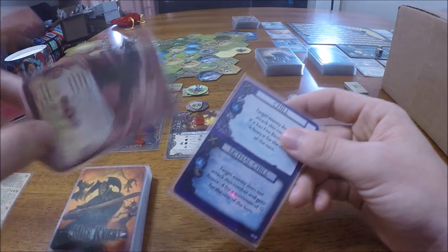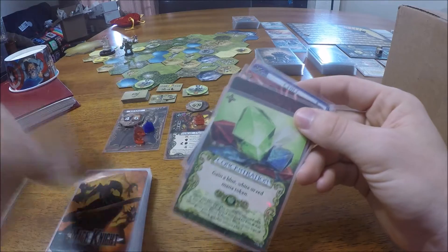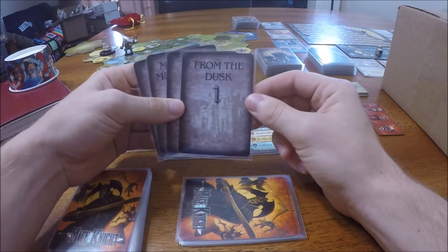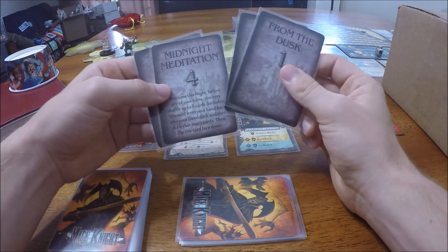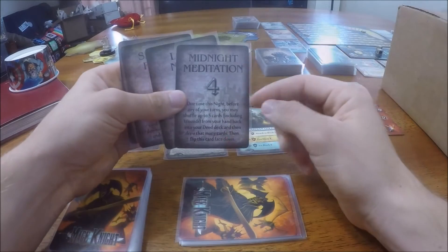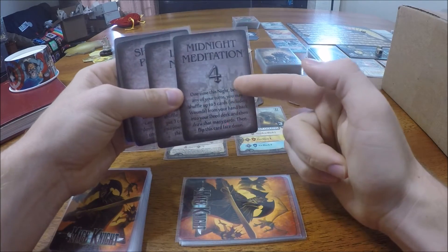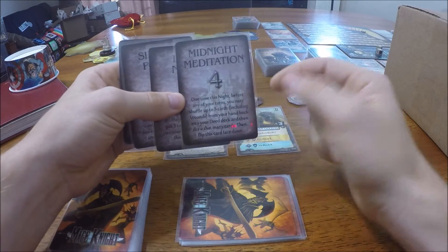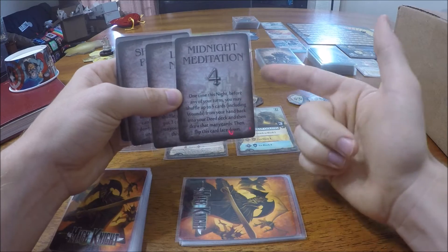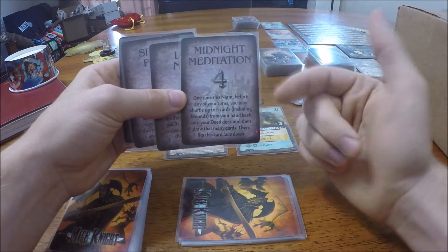Drawing our six cards: one of our wounds, Chill, Ruthless Coercion, another wound, Concentrate, and Blood Ritual. For our starting tactic we have From the Dusk, Long Night, Midnight Meditation, and Sparing Power. I think we're going to take Midnight Meditation because we have an unfortunate amount of wounds in our deck. This will allow us to ditch a bunch of them once we've accumulated them without having to take a rest action, and hopefully we can heal them off later.